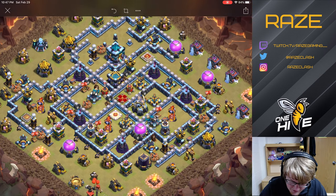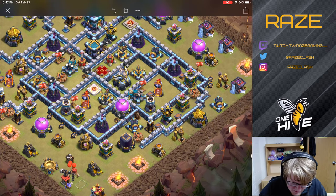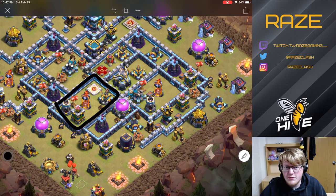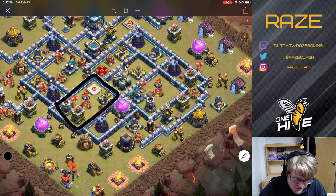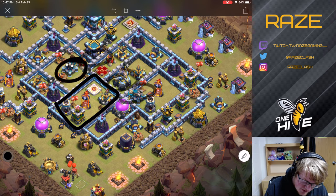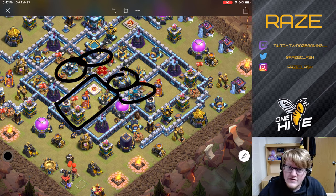Speaking of that Queen charge — this compartment right here is the highest value Queen charge compartment in the entire base. From that compartment you should be able to get a scattershot, eagle, two sweepers, another scattershot, and of course the Inferno Tower that's inside the compartment itself.